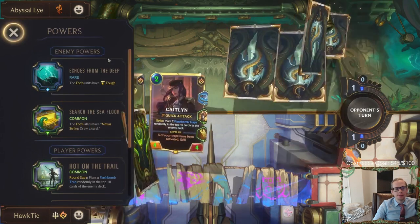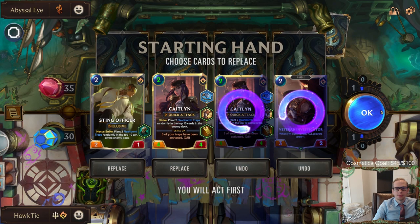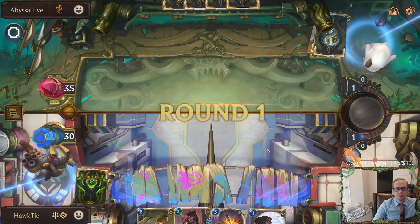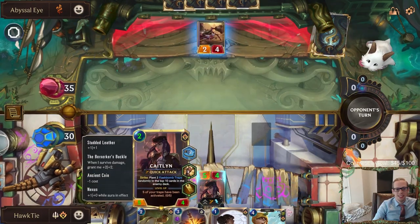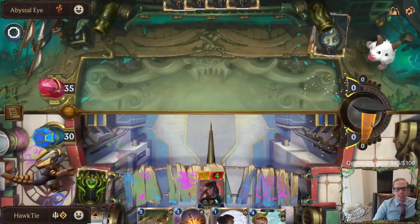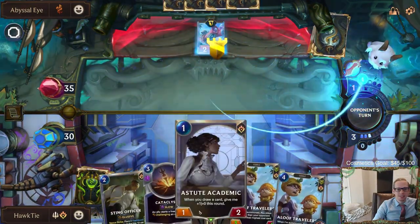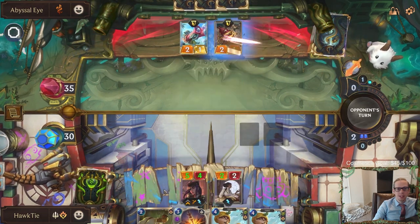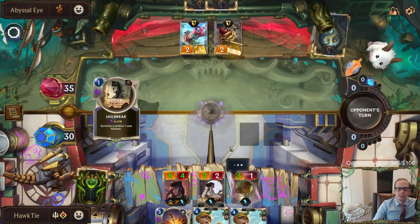Caitlin, Caitlin - yes! We probably don't need the second Caitlin, but just a 5-4 Caitlin that you get to play round one. If our Caitlin takes damage, remember with our relic she gets plus two plus two, so blocking with Caitlin is also great.